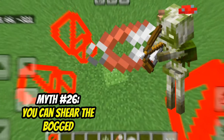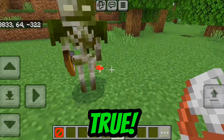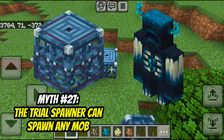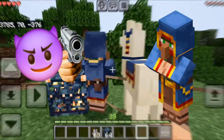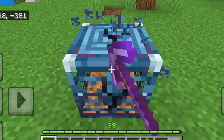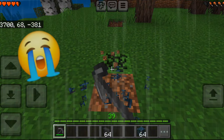You can shear a bogged. Wait, it's true? I guess he's bald now. Can the trial spawner spawn any mob? That's true — now I can make a wandering trader farm. You can pick up a trial spawner with silk touch. That is false — it is not worth breaking these.